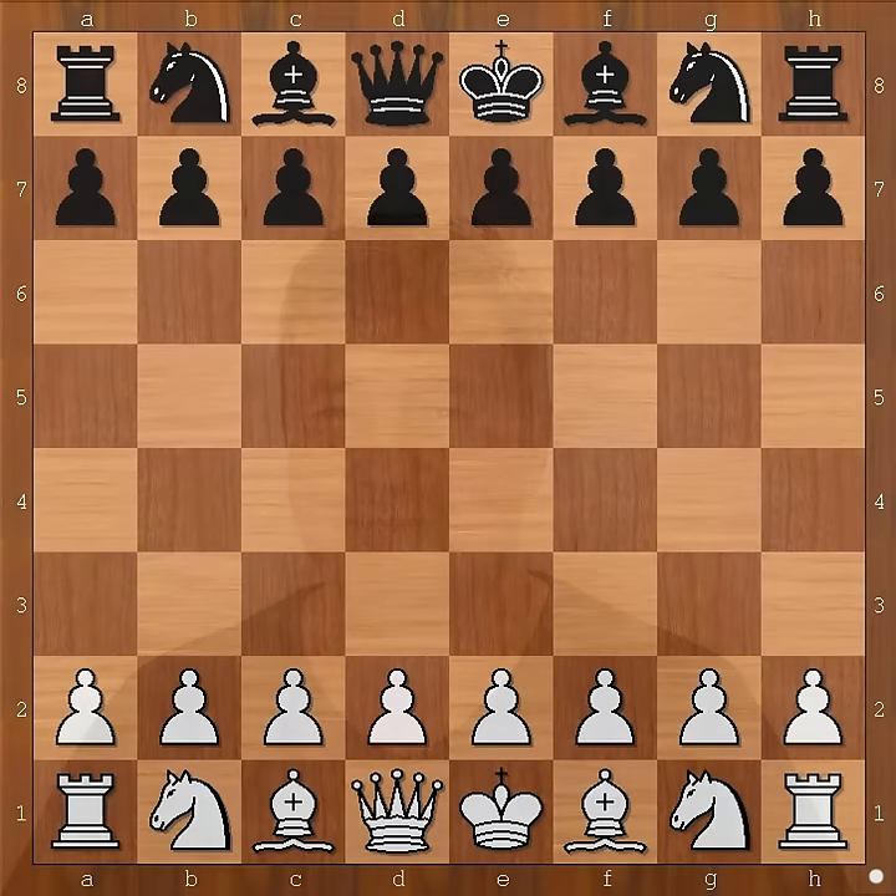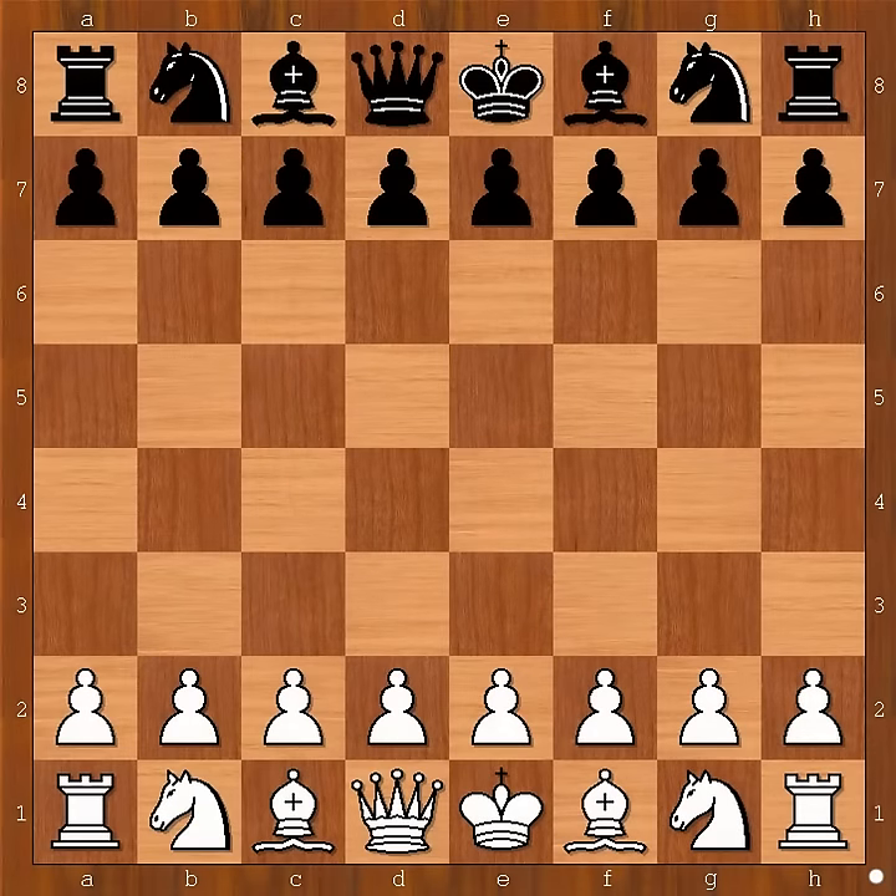In this video I will show you a game between Siegbert Tarrasch and Emanuel Lasker. This is the last game from the Lasker-Tarrasch world championship match that was played in Germany in 1908. Siegbert Tarrasch, player with the white pieces in this game,